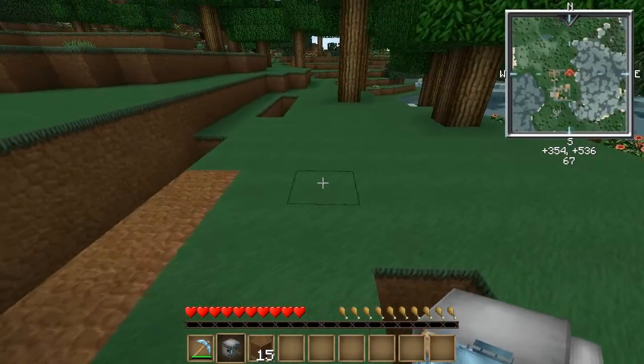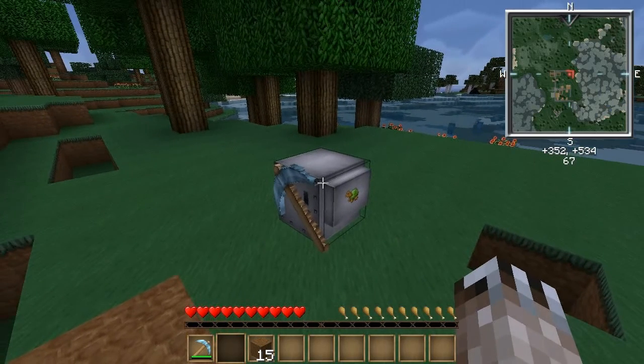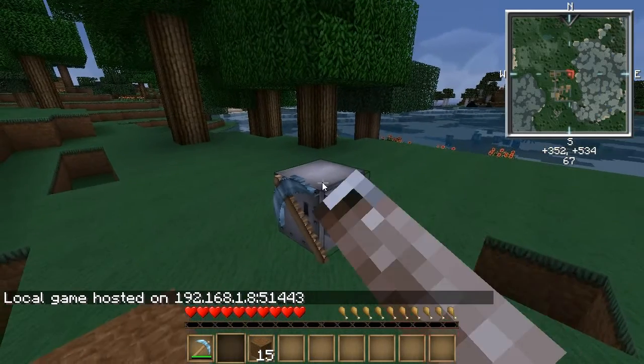Now you pretty much know how to manipulate files. Remember, to create files you write a text document, paste it all into pastebin, get the eight-character ID, and say 'pastebin get [ID] [programname]'. If you're playing in single player and you want to download from pastebin, you might need to first click 'Open to LAN'. This basically opens up your game like running a local server, and that would allow the pastebin command to work if it wasn't working before.